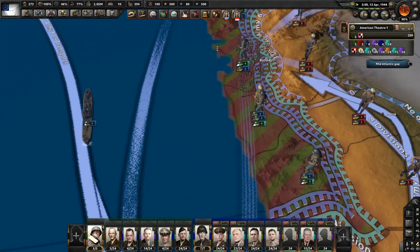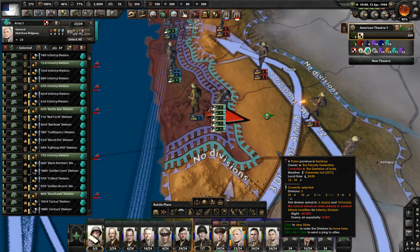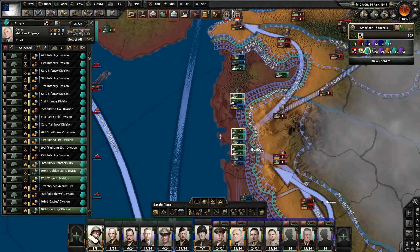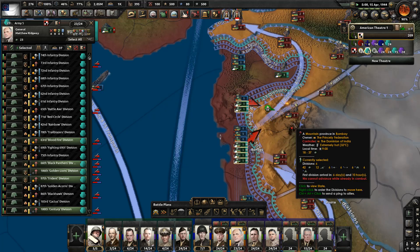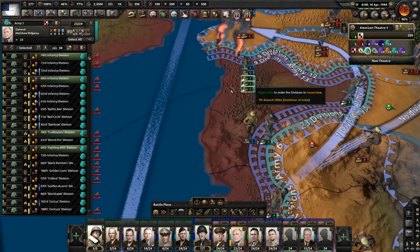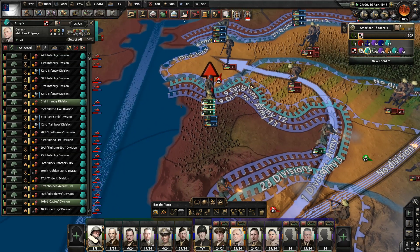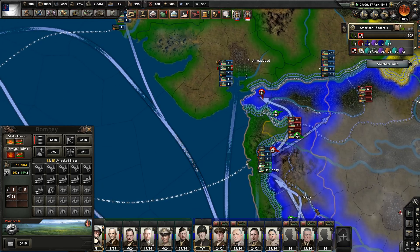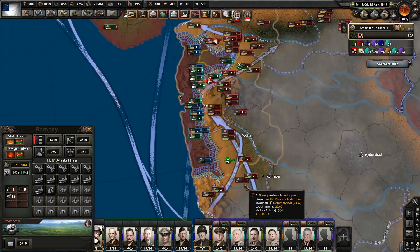How's Ridgeway doing? Surely we can attack into some plains here — Ridgeway, you can pull that off. This might be harder because it's mountains. Even if I was doing a flanking attack... it looks like he can come in here. No no no no, that's not working. But supply is green and green is good.